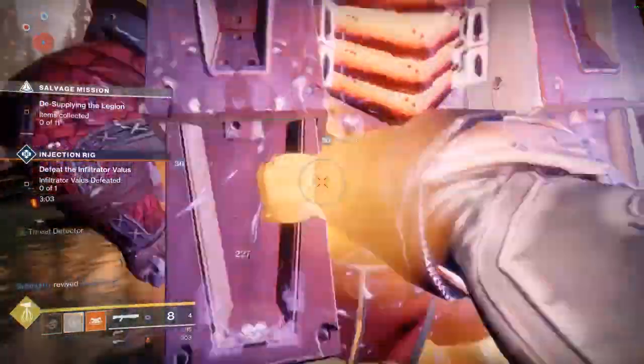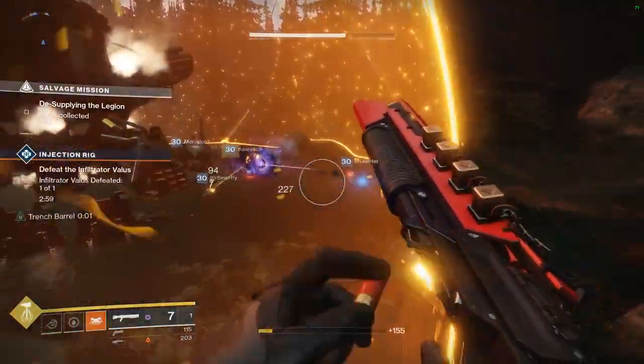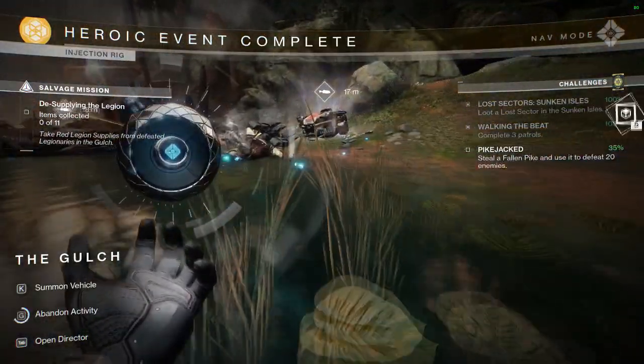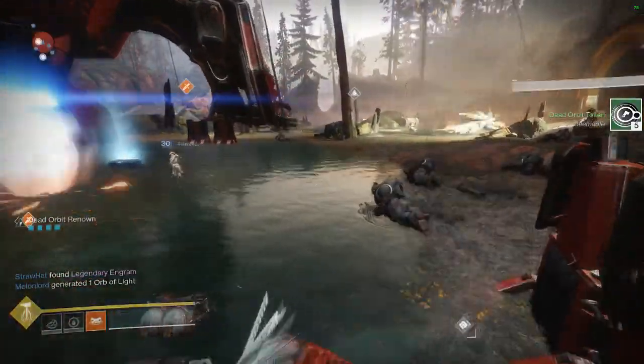Yo what's going on guys, it's Sweat. Today I'm going to be showing you guys how you can solo farm the Faction Rally tokens and get up to about 250 tokens per hour if you're farming efficiently. Before we get started make sure you guys subscribe if you're new here, drop a like on the video if you want to see more videos like this, and let's get right into it.